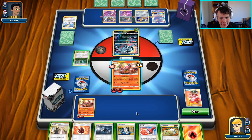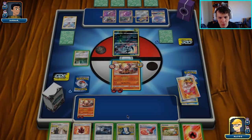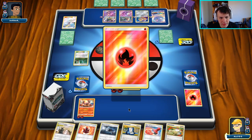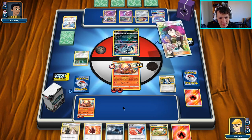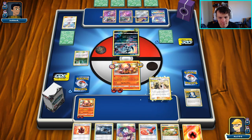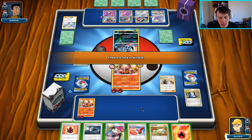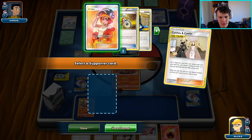There's the Cynthia and Caitlin, but we really want a Greens here. I'll use the Cynthia and Caitlin's second effect — I'll get rid of the Switch and get the Welder back.